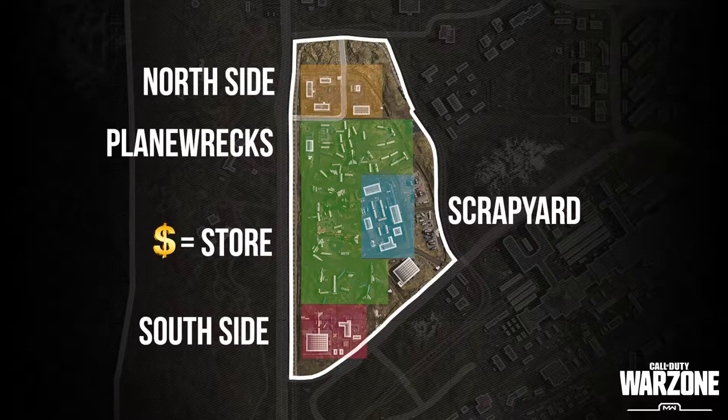The first thing you should know is that you will need a store to make the most out of your landing spot. If the north side has a store, then it is the best possible landing spot. But whatever you do, do not land in plane wrecks. It is a very risky spot to fight, with a lot of different angles and people possibly camping.